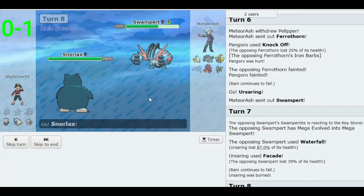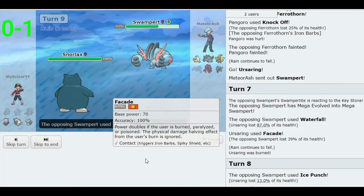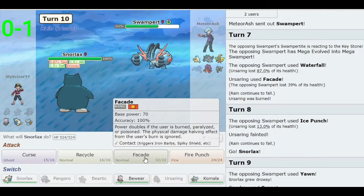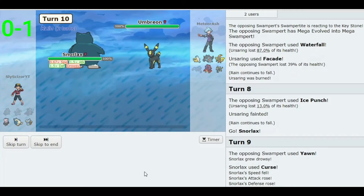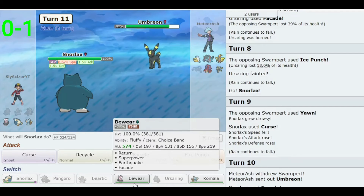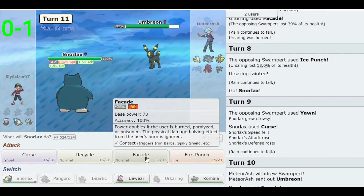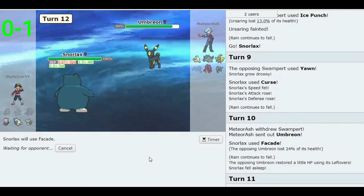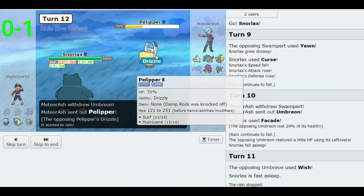I might have to go Snorlax here. Let's try to Curse up — he looks like a physical attacker. He's using Yawn, interesting. Let's go Facade. He switches — I'm not sure why. He's got Umbreon now. What can Umbreon actually set up? I'll stay in for one turn to see — Wish, okay. I don't care if you want to heal. Umbreon isn't that threatening. He might switch to get a heal off on one of his other Pokémon.